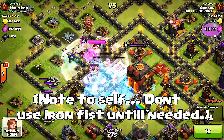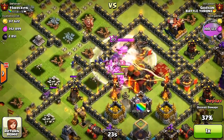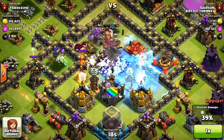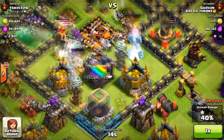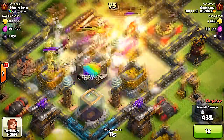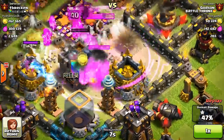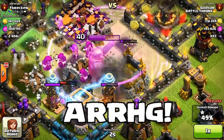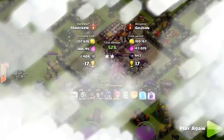I should have saved that because you get health back when you save it, but that's alright — I'm saving the rage spell. One, two — that should have been three hits. No, actually it should have been two. I guess my heroes are weaker too.